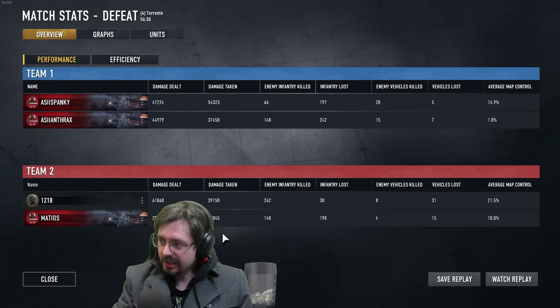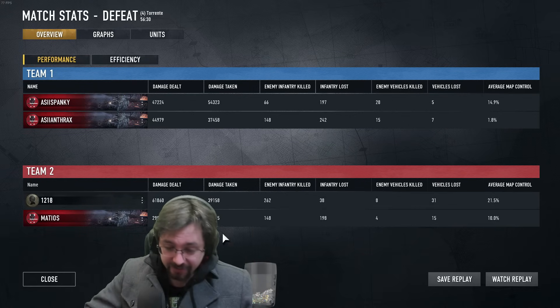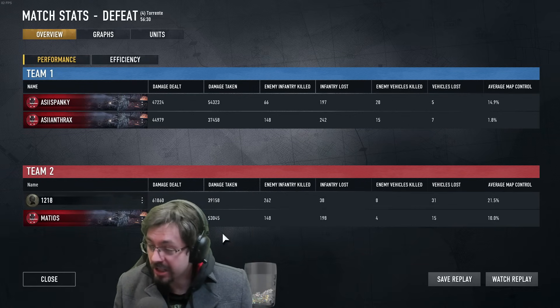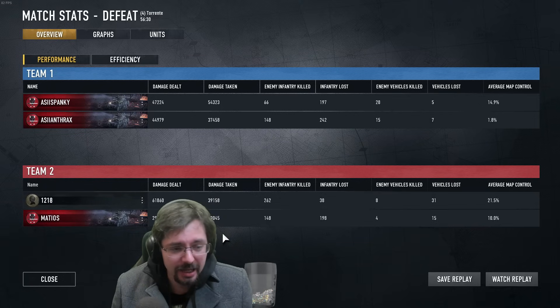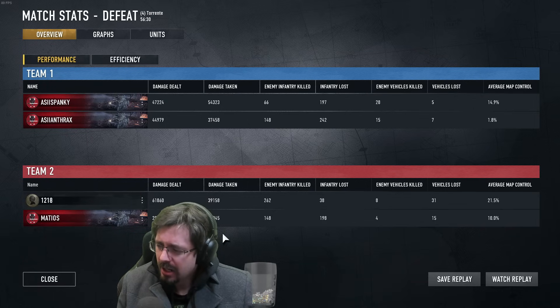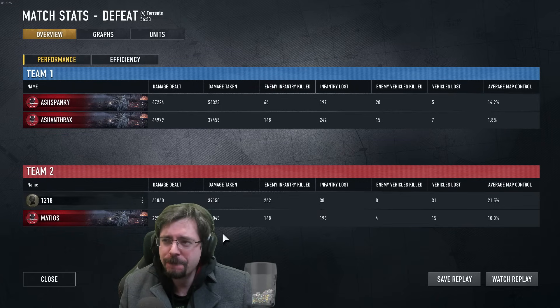Just as long as you deal with the Zooks — if you figure out a way to deal with the Zooks, like the Werbelwinds getting the suppression in, things like that, you do really well. I think Anthrax getting the Matildas — I don't know if the Matildas got super value either. I think maybe Bishops would have been better. He didn't get any Bishops that game. I've been using Bishops to get some nice solid indirect fire — maybe that would have been a strong choice.